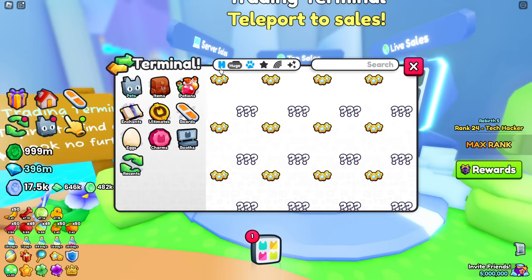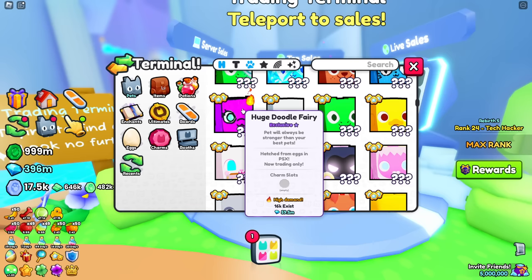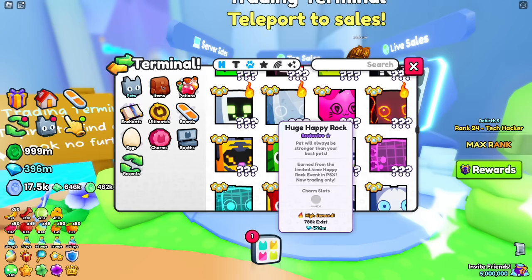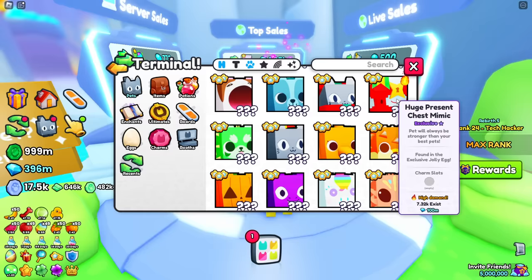If you select the huges section you can search and look for what is trending. For example, the huge doodle fairy is trending and in very high demand — pets with high demand are likely to sell for a lot more soon, meaning the price will increase. There are probably better choices though, like the huge happy computers, huge happy rocks, and hell rocks — they're always in circulation so they're always increasing in value.